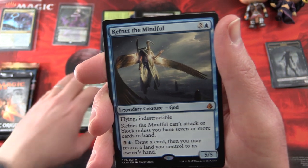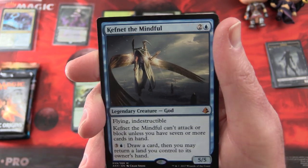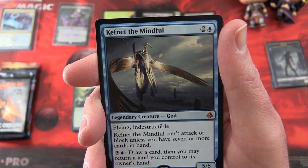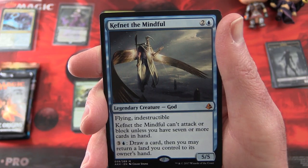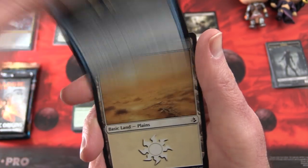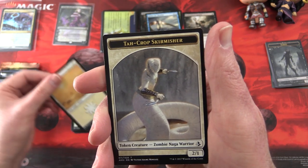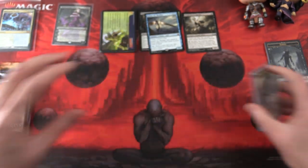And the rare is a Mythic — yes! We have Kefnet the Mindful, Legendary Creature God, 5-5 for 3 mana with Flying and Indestructible. He can't attack or block unless you have 7 or more cards in hand. For 3 and an Island, draw a card, then you may return a land you control to its owner's hand. I have a playmat with this guy — that's a pretty cool pull. And a Plains and a Tar Crop Skirmisher Token. No lottery card today, alas.